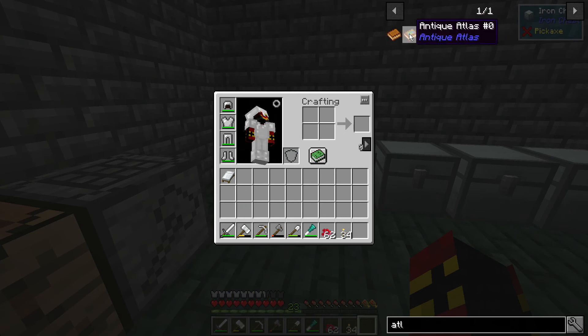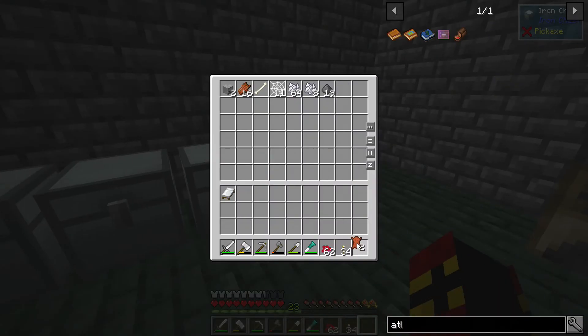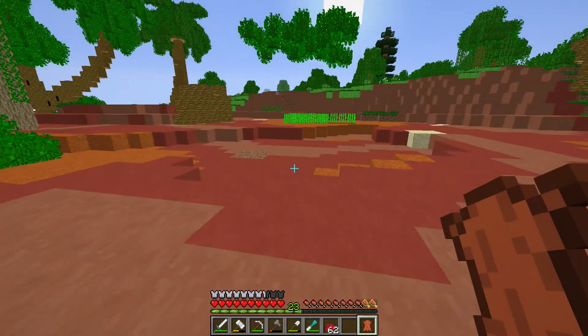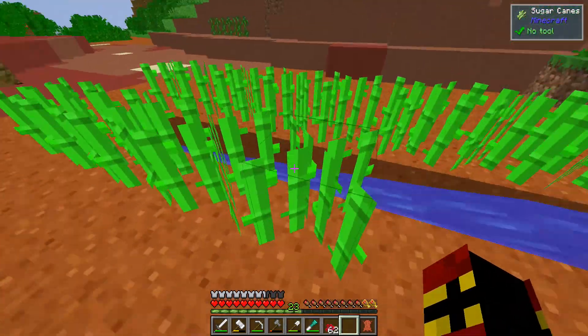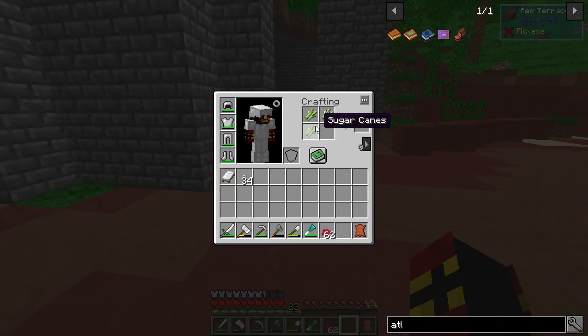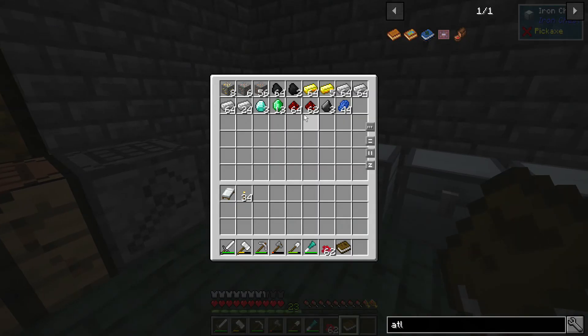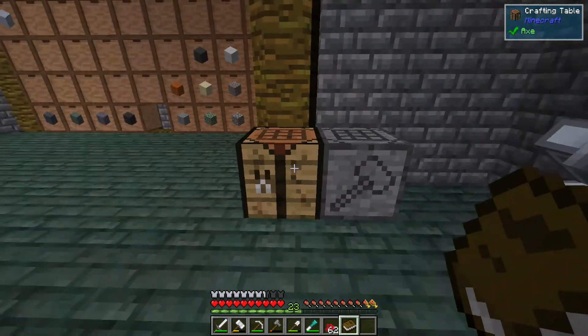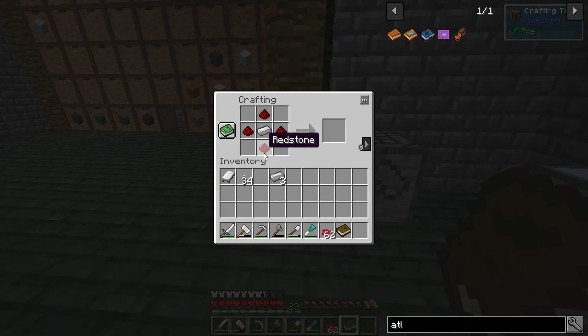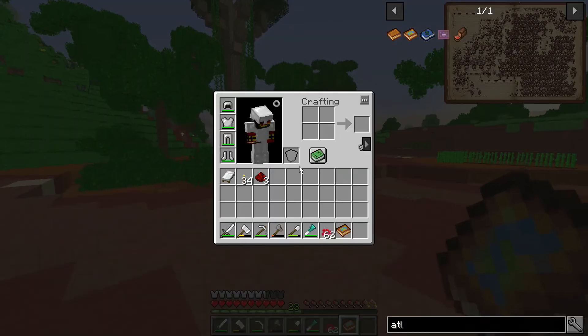There's this thing called an Atlas — it's a book and a compass. I need one leather and three paper. I've got a small sugarcane farm going out here, nothing major, but we've got three paper there. You do need a crafting table to make paper. So there's the paper and the book. Now we need a compass — that's four pieces of iron. There we go, so we put this compass and book together.